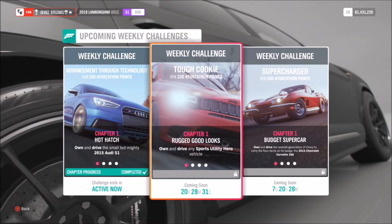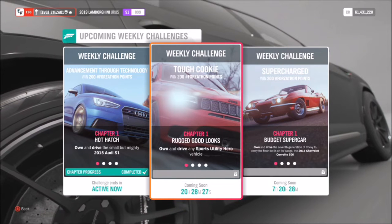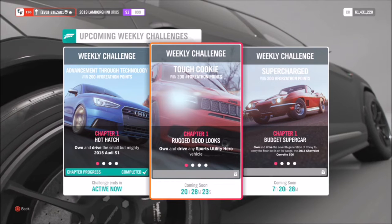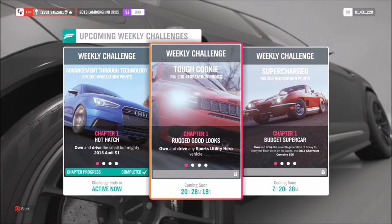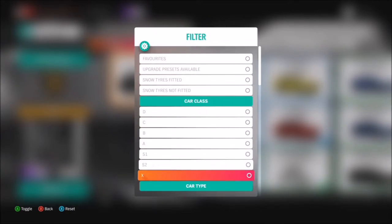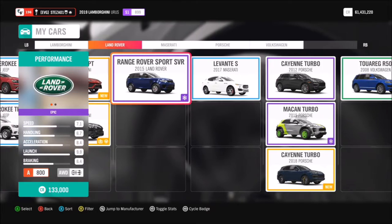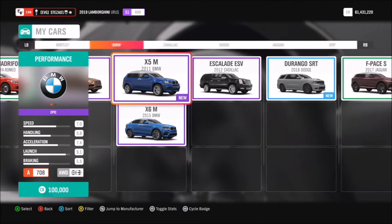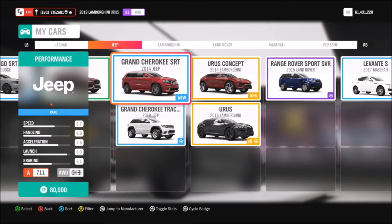Hello and welcome back to Everything Gaming. On today's video we're going to be going through this week's Forzathon event called Tough Cookie, which requires you to use a Sports Utility Hero vehicle of your choice to complete all of the challenges. So without further ado let's get stuck in. First things first, you're going to want to pick yourself a Sports Utility Hero vehicle — there are plenty to choose from. They're basically SUVs but with a slightly different title, and they're all quite high-powered vehicles.